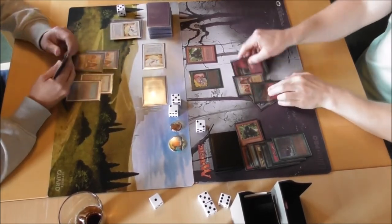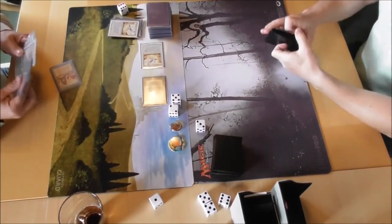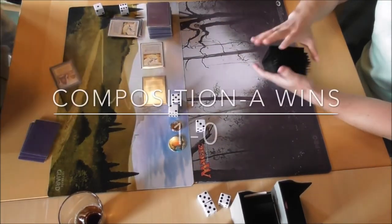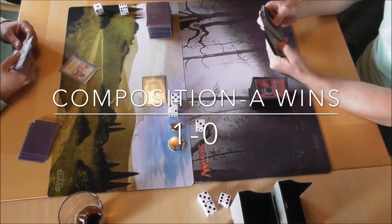Coming over with everything — that's game. He didn't have a way to get rid of the hypnotic spectra. So yeah, very close call, both decks just grinding each other out, but Composition A took the first one. 1-0 here.